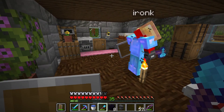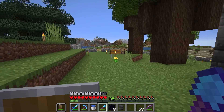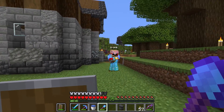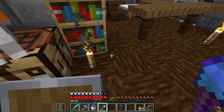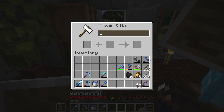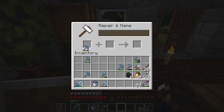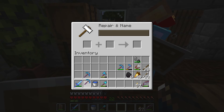In our last episode we were gathering all the resources we needed to build our creeper farm. Where do you want to put the anvil — out here or inside? Okay, over here next to the door. I've been looking at our tools — I've got fortune, efficiency, unbreaking... oh wait, this is silk touch so I can't merge those two together. Why don't I merge this one and this one? That gives me efficiency four and fortune two!